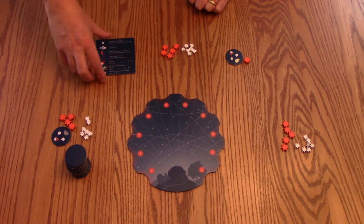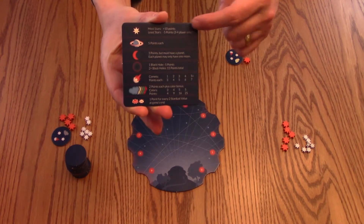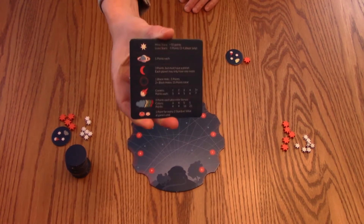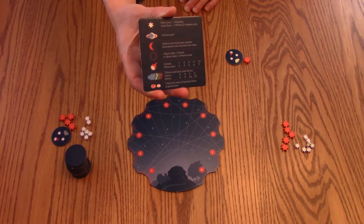At the end of the game — which happens when there's only one tile left on the board to buy, or each person has spent all of their stardust, since you never get more stardust during the game — you're going to compare scores using the reference card. Whoever has the most points is the winner of Starfall. Now let's get back and I'll tell you what I thought of this game.